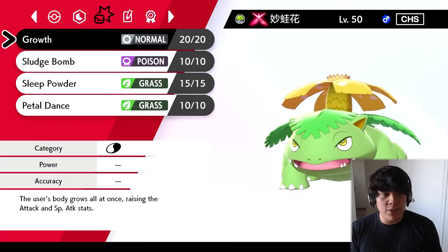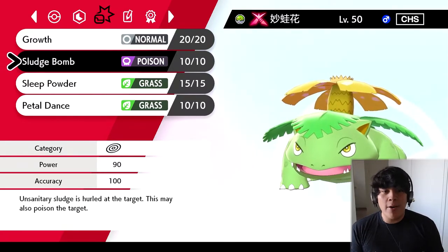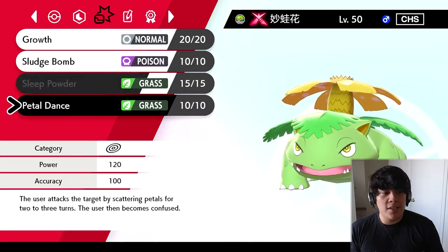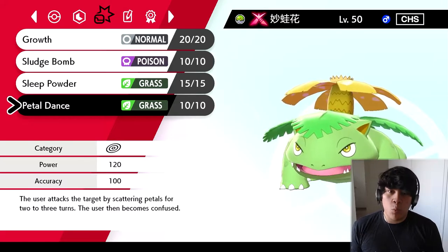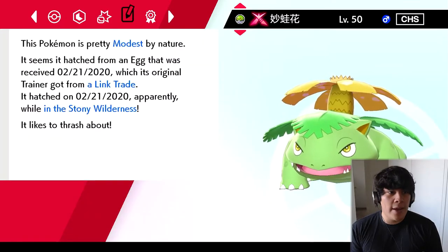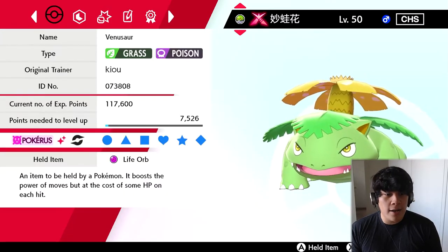Our first move on this Venusaur is going to be Growth in order to get our special attack up. We got Sludge Bomb for STAB, which is going to be the primary attack. We got Sleep Powder which is going to help us set up a couple of Growths, and also Petal Dance — because once I'm ready to sweep, I'm clicking Petal Dance and it is game over. I'm excited to use this bad boy — got modest nature.